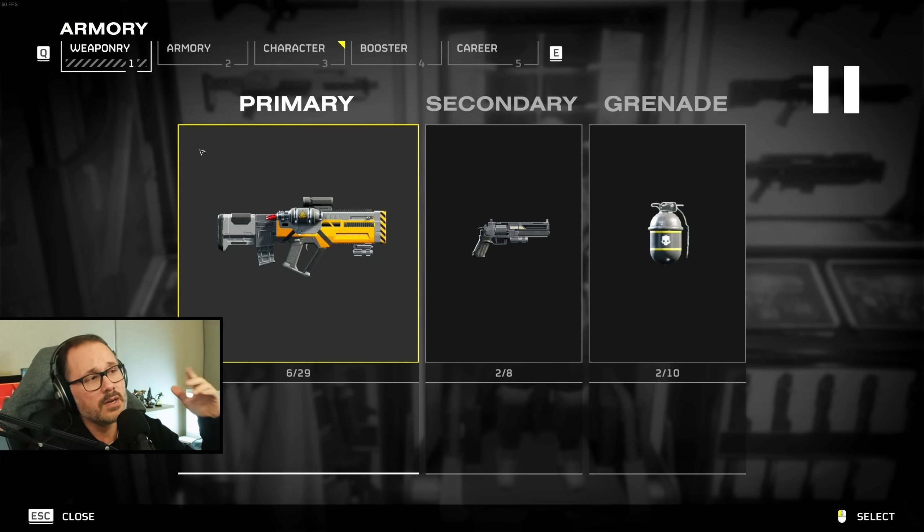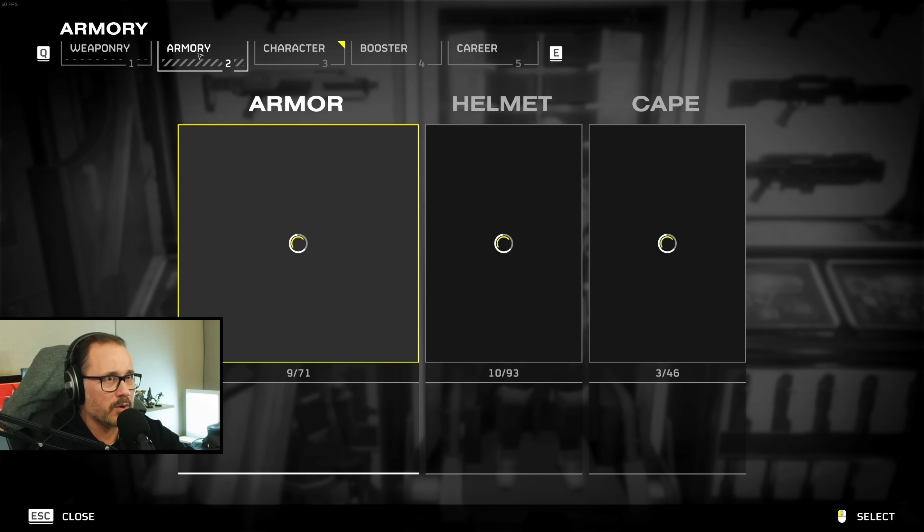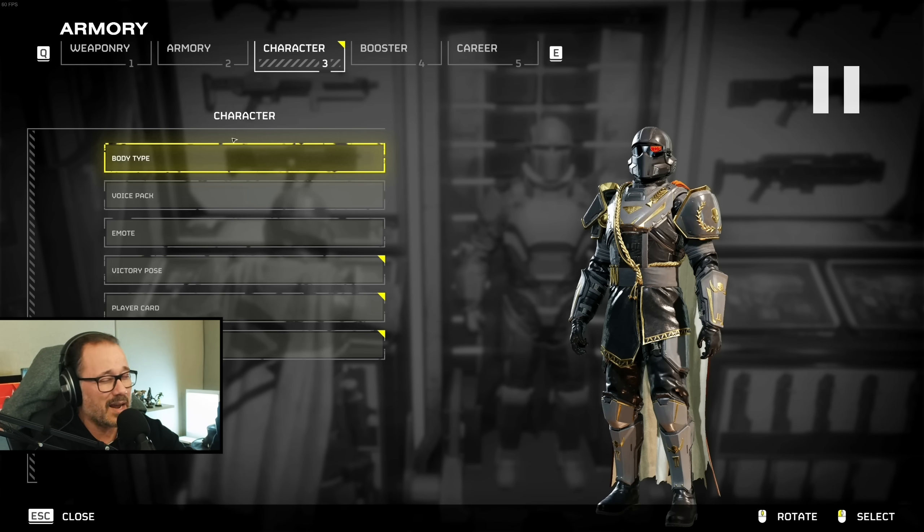This terminal is where you choose your primary weapon, secondary weapon, as well as your armor, helmet, and cape. Armor is currently the only thing that actually has stats on it. In the character section, you can customize your character — make them female or male, or whatever you identify with. They give you four different voice packs, and you can also choose your victory pose, player card, title, emotes, and all of that.